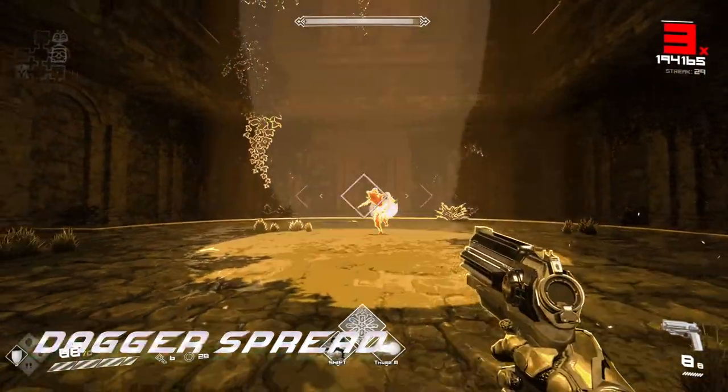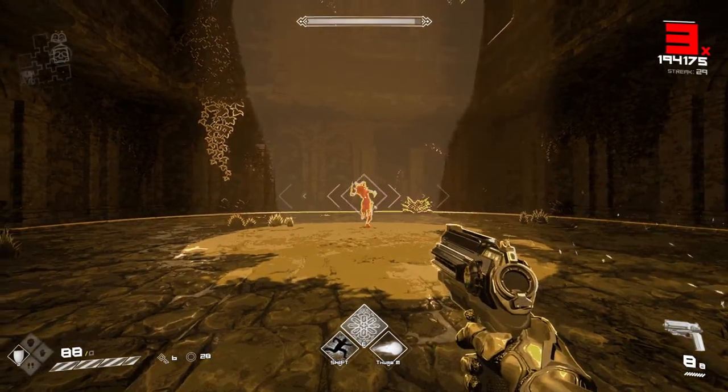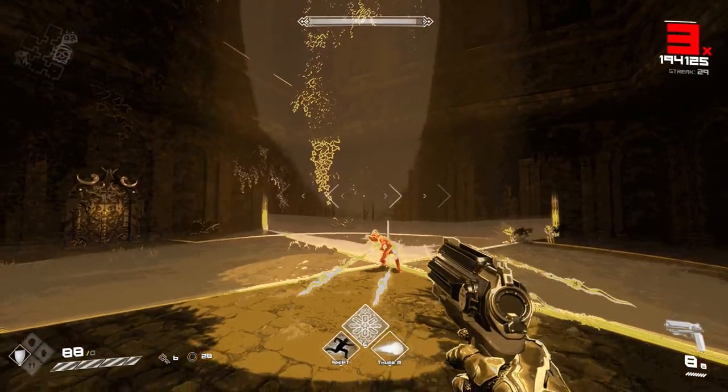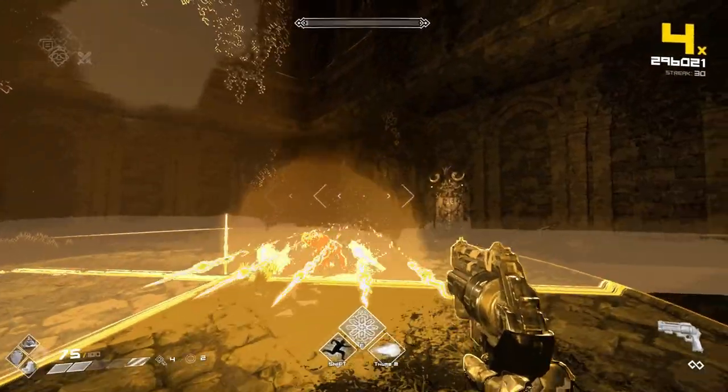Dagger Spread: Gullvig fires four daggers at you in a spread. If you're far enough away from her you can simply position yourself to be in between the daggers to avoid them. Otherwise, jumping over them is probably the easiest way to avoid getting hit.